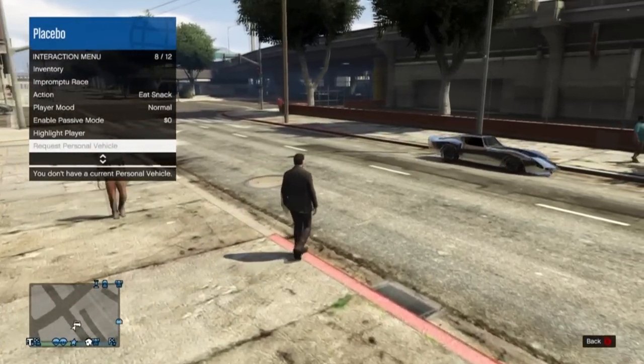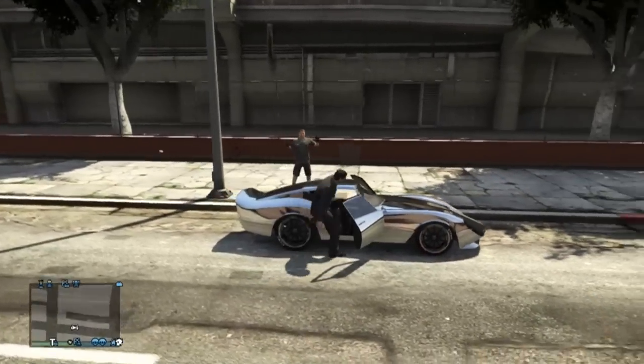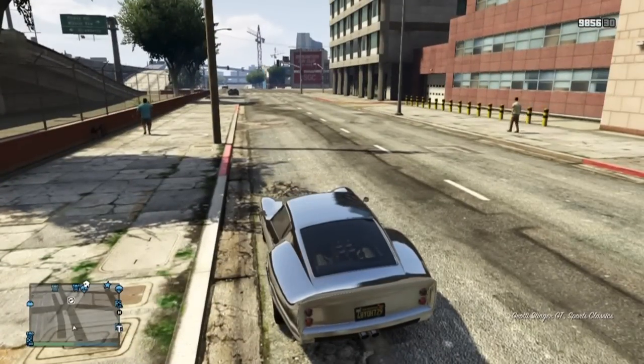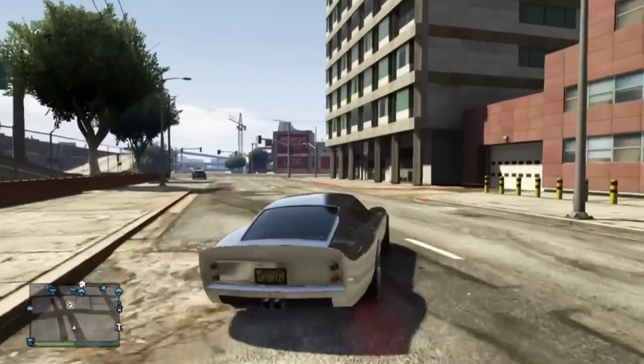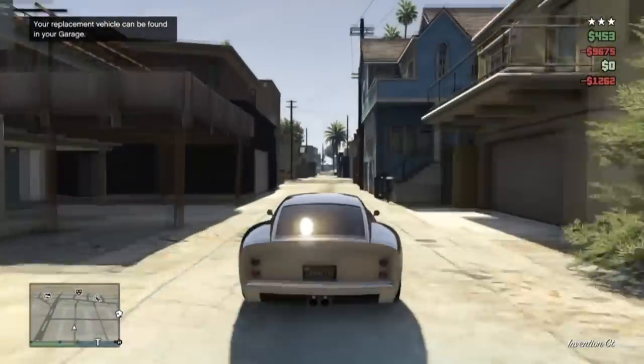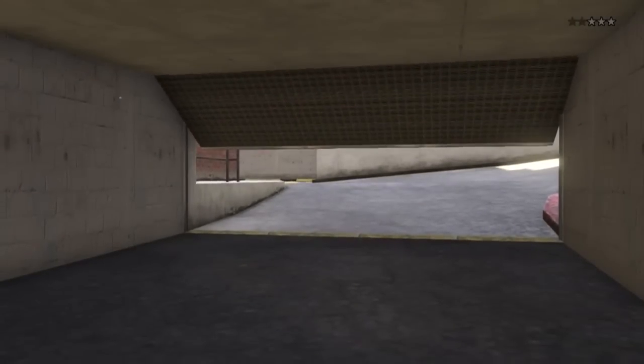And in a couple seconds, your car will show up — the one that was just impounded. At that point, you're going to want to call Mors Mutual and get your personal vehicle repaired. But I didn't have enough money, so I had to go rob a store. Once you bring that car into your garage, you have officially duped your vehicle.